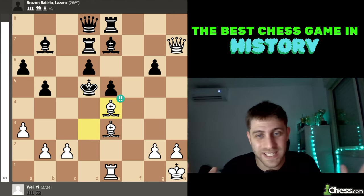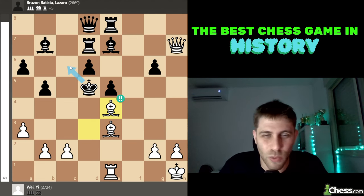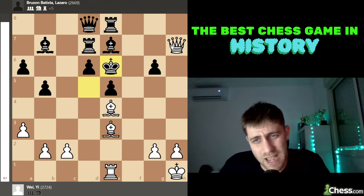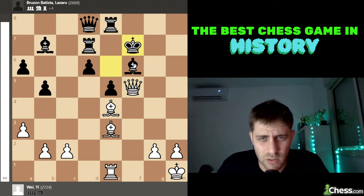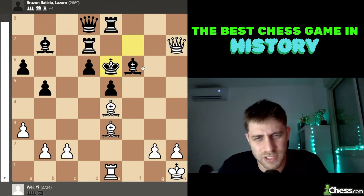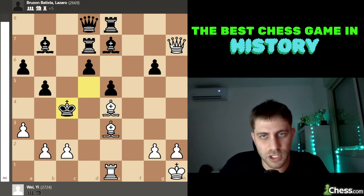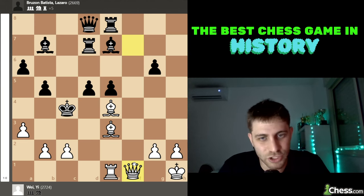But then — an amazing move by white, you can stop the video and think for yourself — Bishop to e4! We are sacrificing another piece. It's just not a human thing. The point is this king will not come back home. After King e6, taking on e4 — it seems winning. King e6 and Bishop f5 — it's just game over. After Bishop e4 check, black must take it.